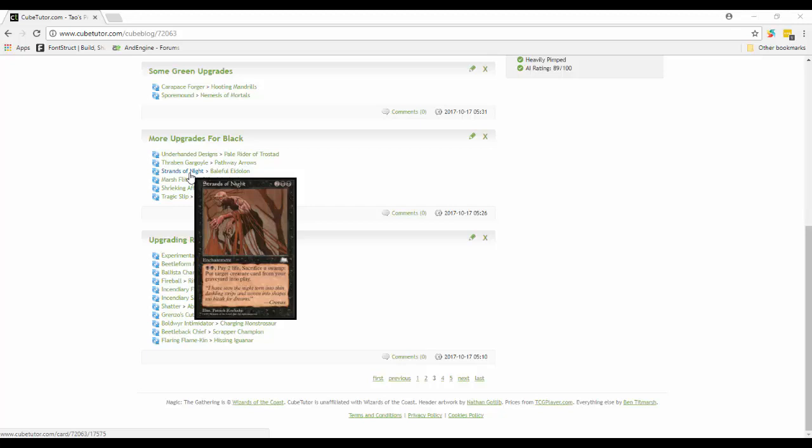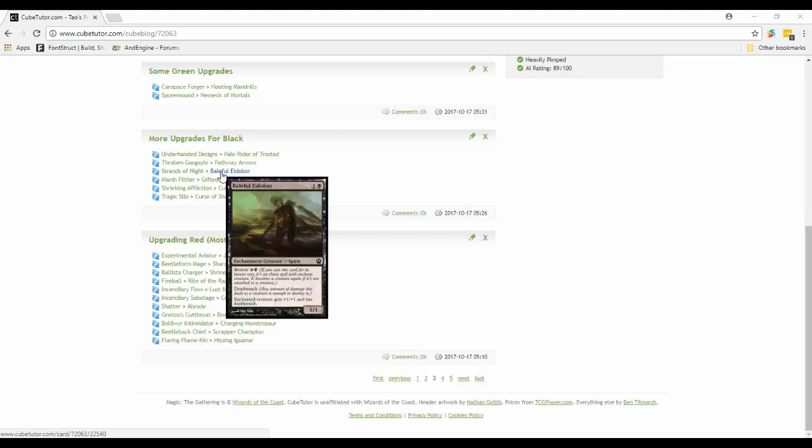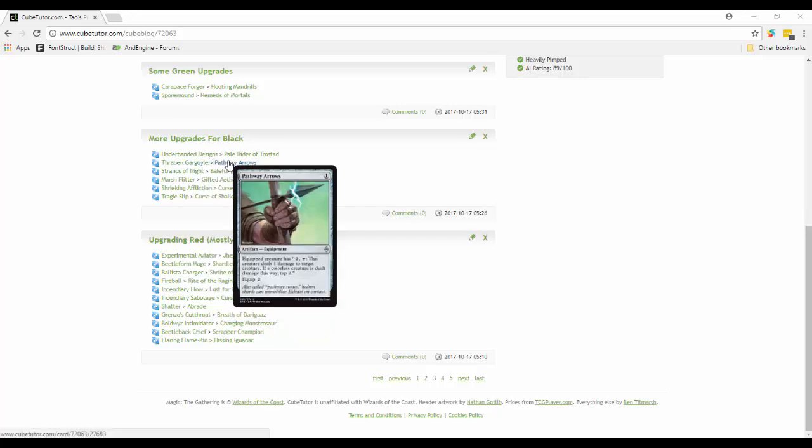Strands of Night is out - paying two mana, two life, sacrifice a swamp to return a creature from your graveyard to play is actually pretty good. I'm not too sure this was the right call, but Baleful Eidolon is sweet too - a 1/1 for two with deathtouch that you can also bestow for five. I really wanted a few more death-touchers, so I took out Thraben Gargoyle and put in Pathway Arrows - a one-mana artifact that you equip for two. This creature deals one damage to target creature, and if a creature of a color this creature is is dealt damage this way, tap it. You can attach it to a creature with deathtouch and then it does one damage to a target creature, which just kills it.